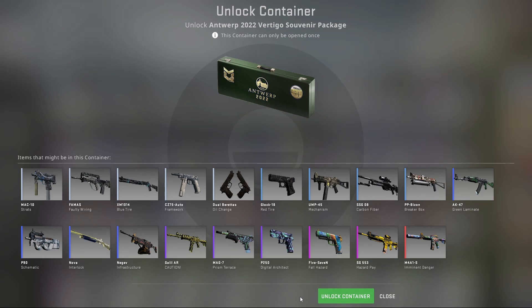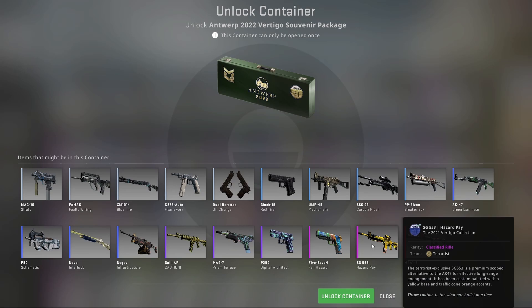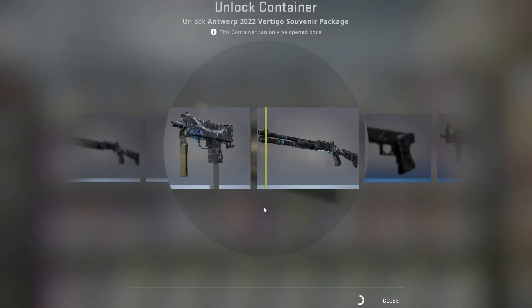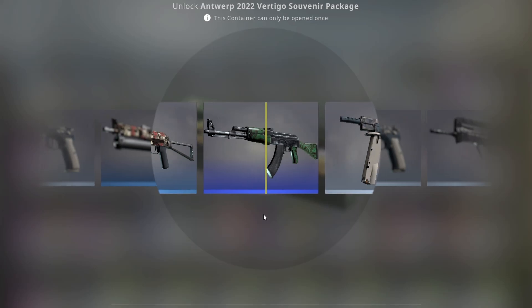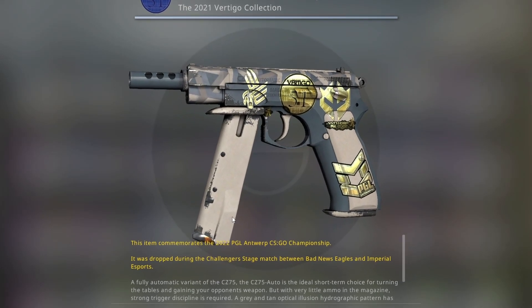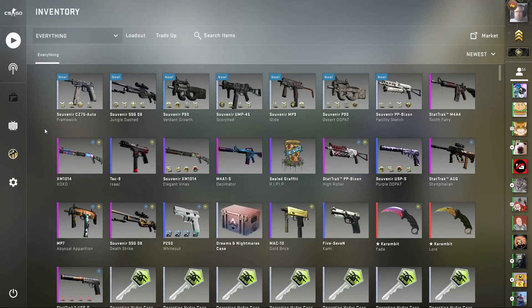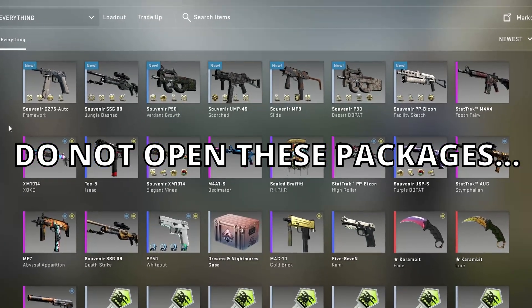We're onto the last package. What we need to get is the M4A1-S Imminent Danger or the SG Hazard Pay — three, two, one, here we go. Oh my god, the bait on that green laminate! But the skin we do get is a field-tested Framework. Overall we got absolutely nothing — do not open these souvenir packages, guys. But once again, never mind.